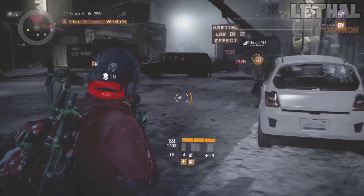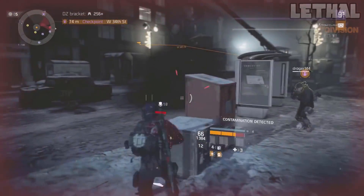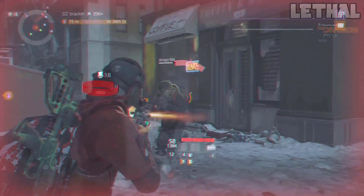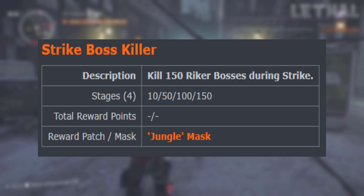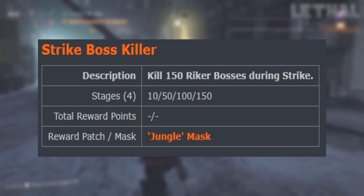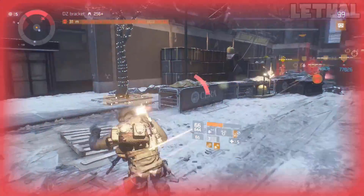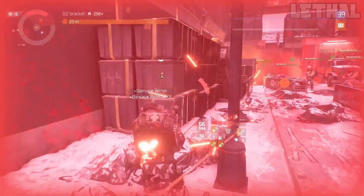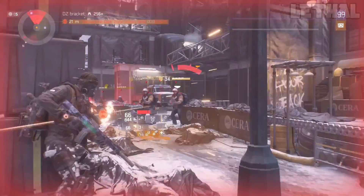The conditions for the Rider mask are World Tier 5, hard difficulty or above, and have the Preemptive or Tactical Strike modifier enabled. The final mask you can get is called the Jungle mask, and this is what it looks like. All you have to do for this one is kill 150 Riker bosses during Strike. For this mask, there are no conditions, so you can go in a lower world tier, play by yourself, kill the bosses really easily, and grind out this mask within a few hours.